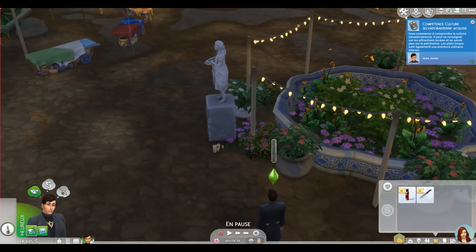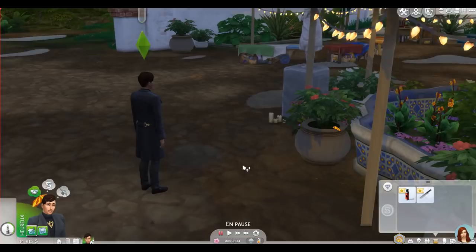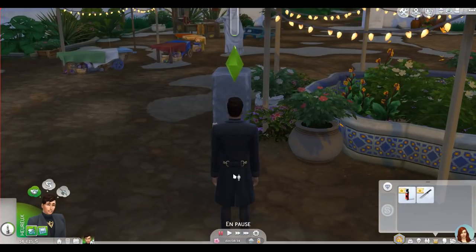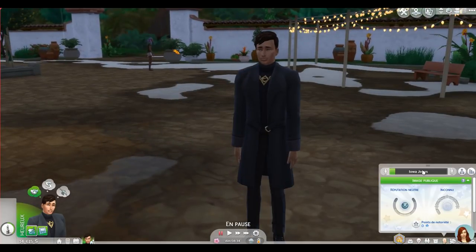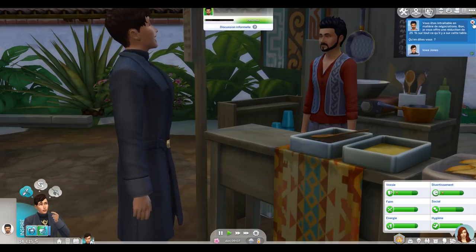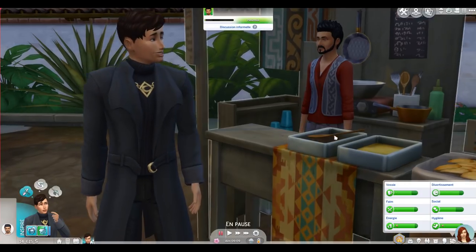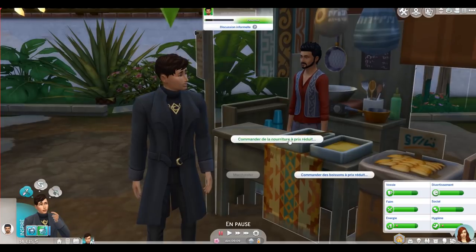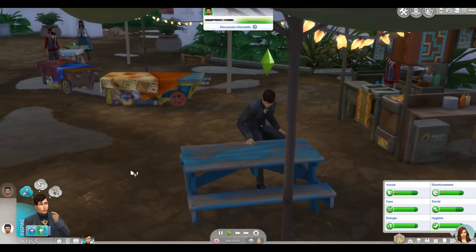Il y a pas mal de choses à faire pour ce challenge : réussir l'aspiration Explorateur, compléter plusieurs collections, et réussir trois aspirations au total. Iowa ne vieillira pas, j'ai bloqué son âge. Il commence déjà à marchander au marché et obtient une réduction de 25%. Il va commander de la nourriture à prix réduit et apprendre de nouvelles recettes, même s'il n'a pas faim pour l'instant.